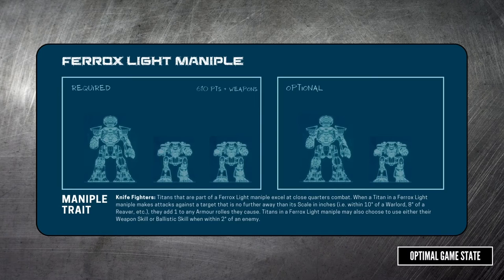Ferox is the maniple of choice for the melee titans. If you want to try out a power fist and chain fist reaver, this is the maniple for you. You'll essentially get plus one to hit, as you can use your ballistic skill in melee and your hits will be plus one damage. Don't think this is just for melee weapons though — getting a warhound up close enough to ignore void shields and open up with a Vulcan Mega Bolter with this bonus, stacked with flanking and coordinated strike, can really be terrifying.